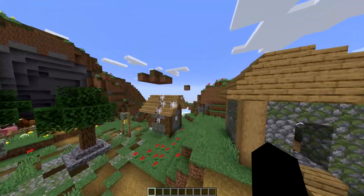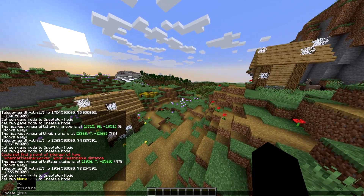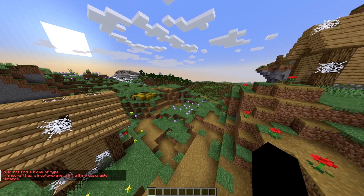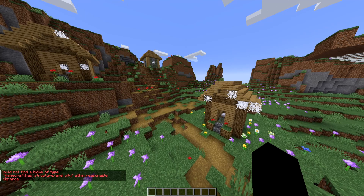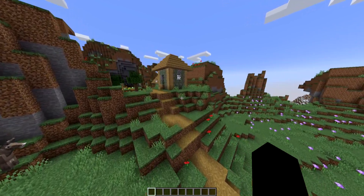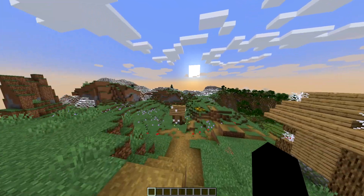But yeah guys, that is how you use the locate command. And before anyone asks, yes, this works in the nether. Yes, it works in the end. If you type something that you're out of range for, just to prove — I'm going to look for the end city — as you can see, could not find the biome type for the end city within a reasonable distance. This means it's either not in the same dimension you're in, or it is not within the 10 to 12,000 block radius that the command works. So in that case, you're going to have to travel out farther and try the command again if you so desire.